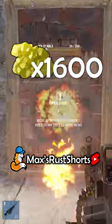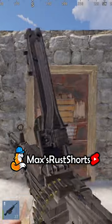Explosive bullets will cost you 1,600 sulfur and it's going to take you 63 shots to get through.